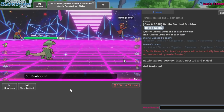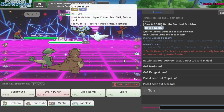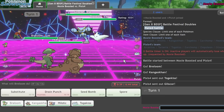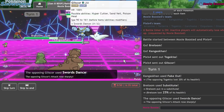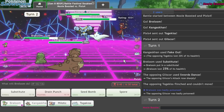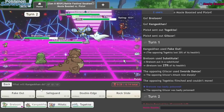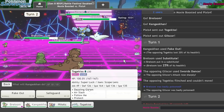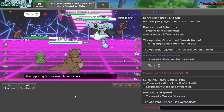They go Togekiss Gliscor. Gliscor shouldn't be faster than me — they typically run bulk. Probably gonna go for a Protect anyways, so I can go for a sub here and Fake Out on the Togekiss. They don't go for a Protect — they actually Swords Dance. Are you Poison Heal? Yeah, they are Toxic Heal. That's strange. I didn't expect that. I am faster than them though, so what I can do here is go into my Togekiss. I think I just go for the Double Edge immediately, because my Kiss can deal with this. I need to chip it into range. And I'm faster than their Kiss, so that's nice.